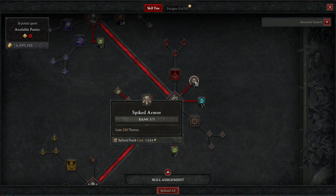We're also taking Spiked Armor, which gives you thorns. It says 250 because I'm level 48 — as your level increases so does the thorns value. Whenever enemies hit you they take damage, and this also applies to your skeletons and golem. When enemies are hitting your golem or you, they take damage back based off the thorns.